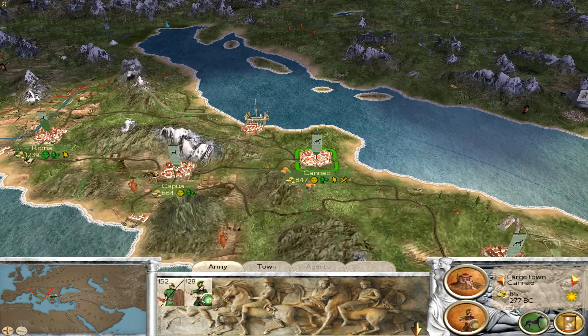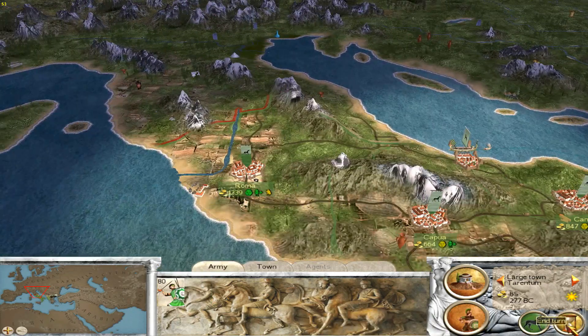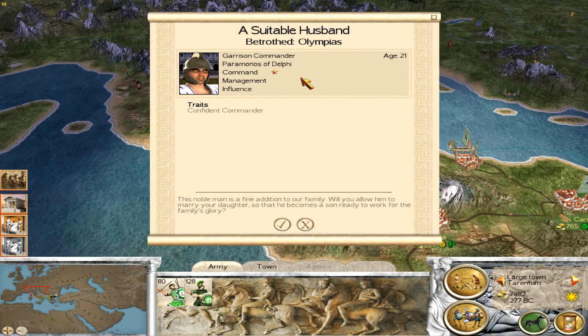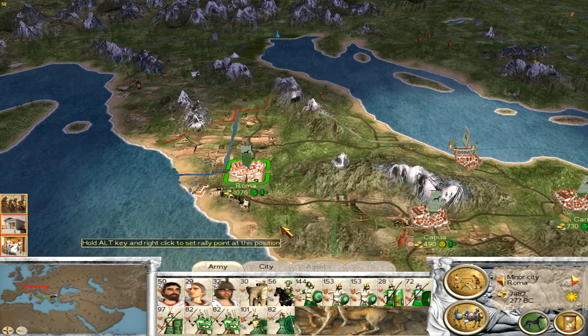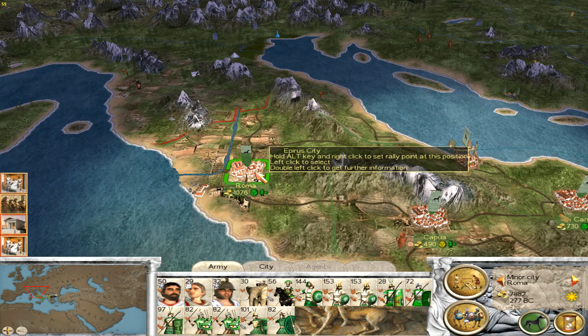I've got another unit being recruited in Apollonia. I'm hoping there might be a large enough garrison in there to delay them, but they'll probably come in an even larger army and I'll probably have to rush back to Epirus - that's why I brought my ship over here. We've got ourselves a suitable husband, a garrison commander - one-star command, he's 21, so we'll definitely take him. And we've got him in Rome.